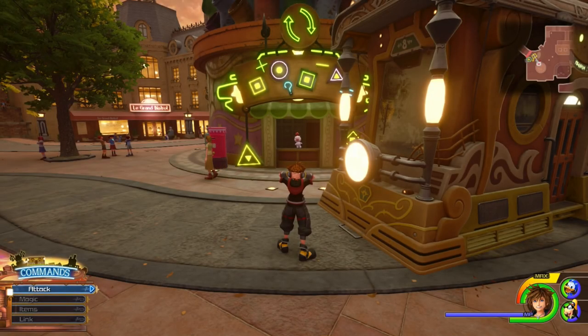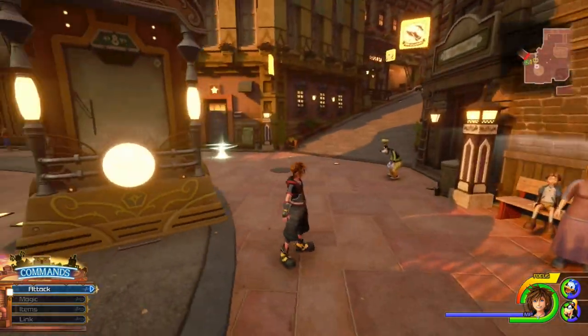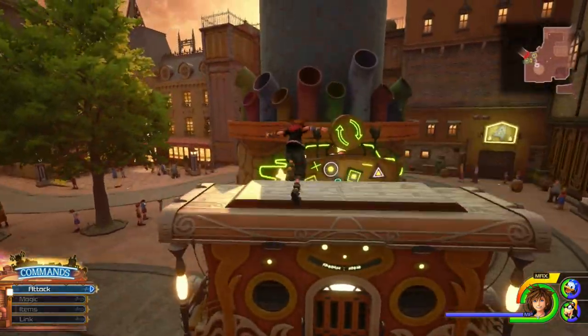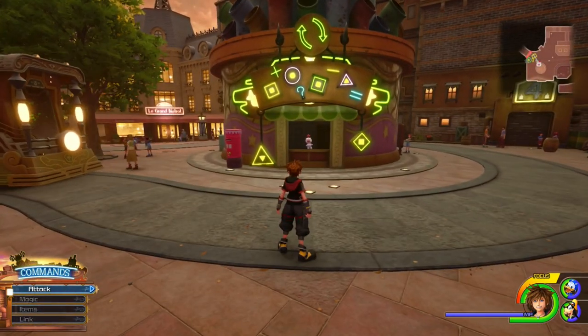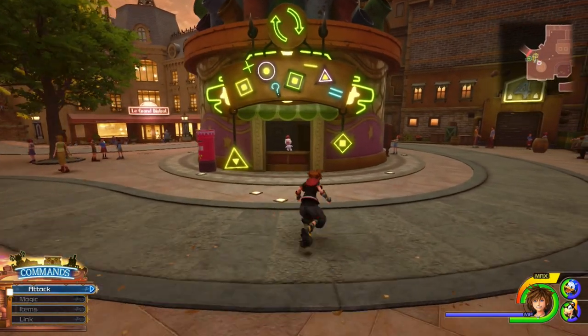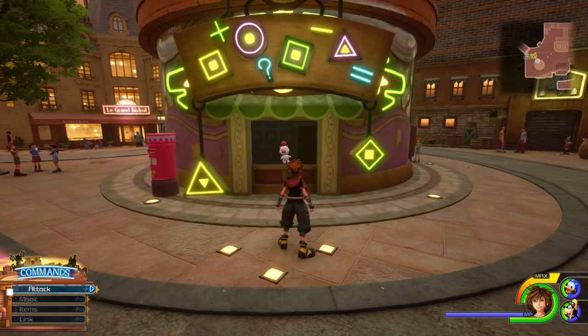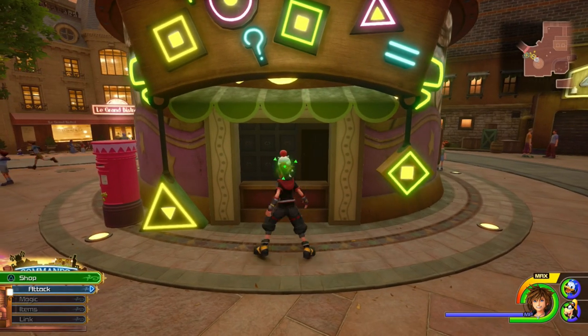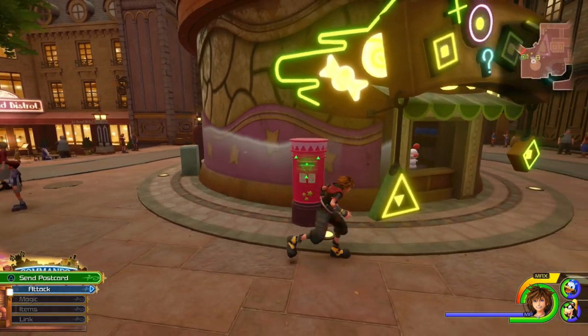All right folks, WDrums here. We're back doing some more Kingdom Hearts 3 content. I got a great guide for you that I saw on Reddit — somebody made a comment on a post, I tried it and it works, so I had to make a video to show a thorough in-depth guide. This trick is going to involve the Moogle shop and the Twilight Town postcard dispenser.